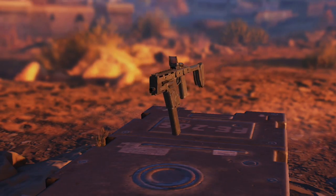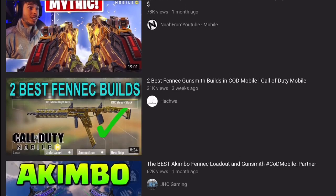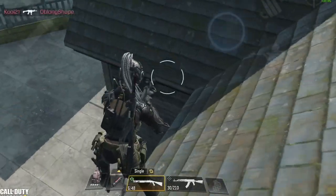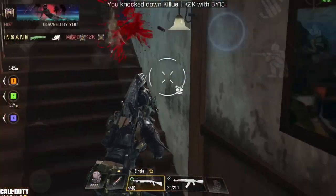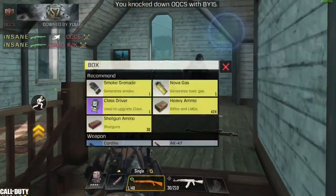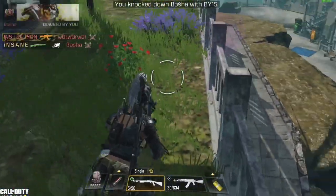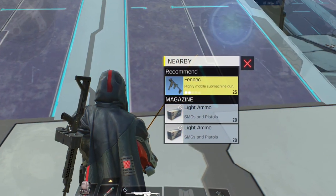In number 10 we have the Fennec. After the chaos caused by this gun in multiplayer last season with the addition of the akimbo perk, it received many nerfs targeting accuracy, mobility, and reload speed. However, most of these nerfs only affect the Fennec when you equip the akimbo perk. The one you pick from the ground is still pretty much the same as last season, with more attachments to help increase accuracy.